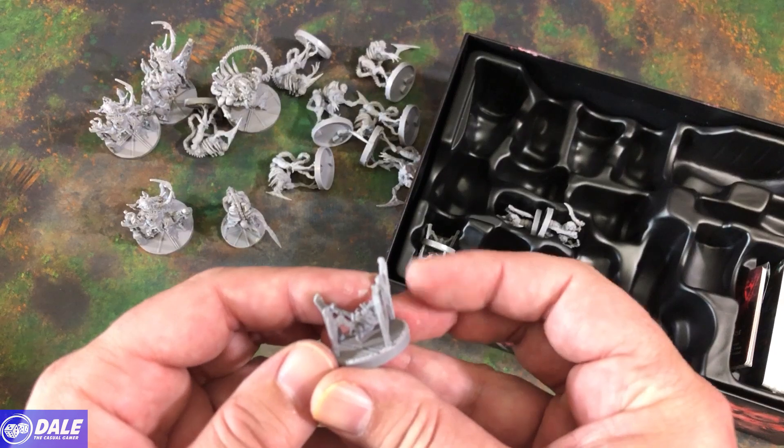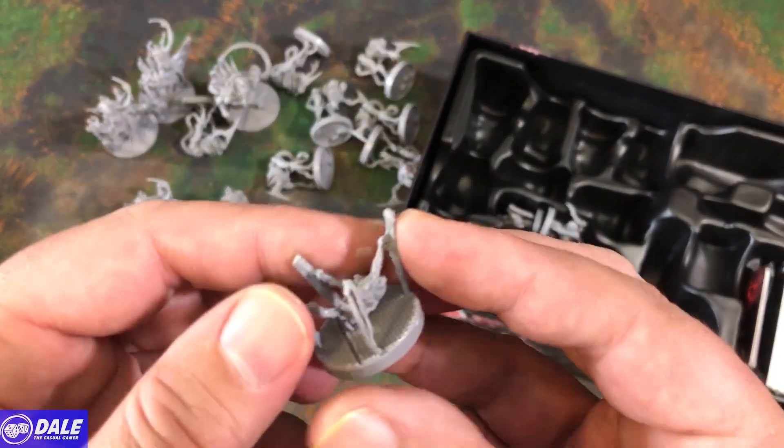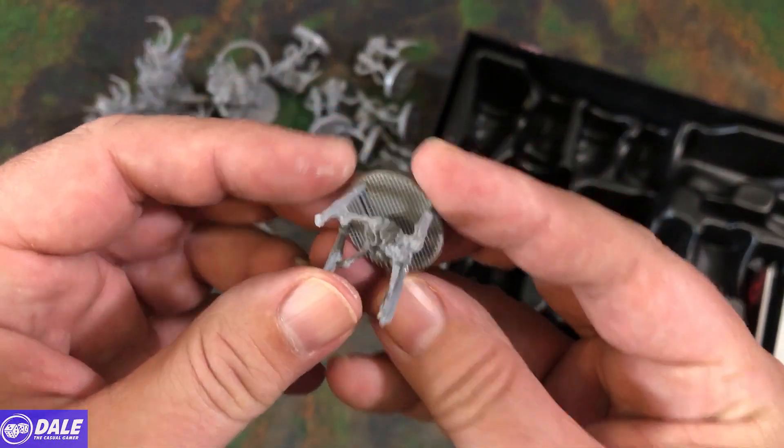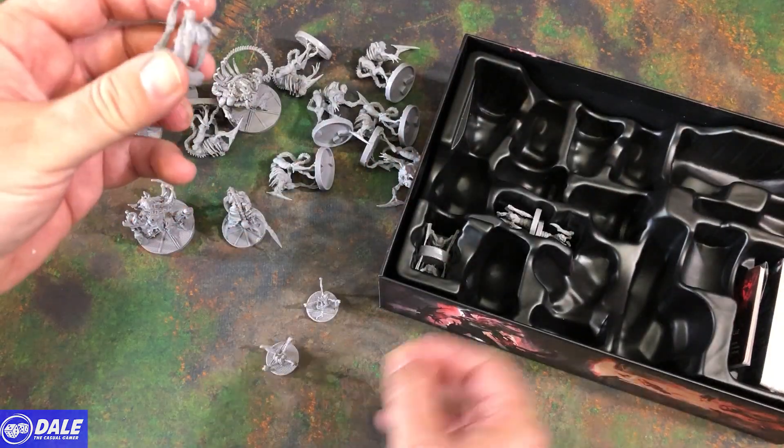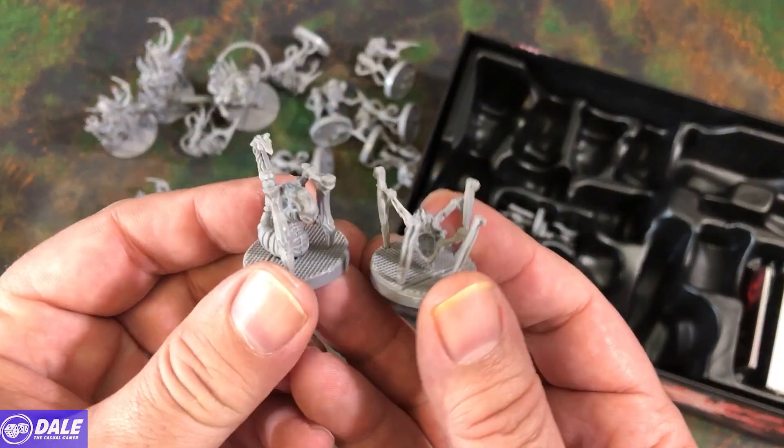Then lastly, we've got these little fellas — Metagorgers. Should be eight of those. They've got two different sculpts, four of each.